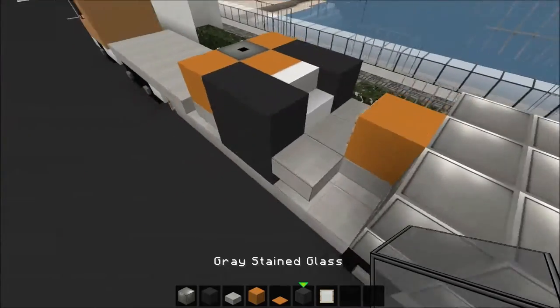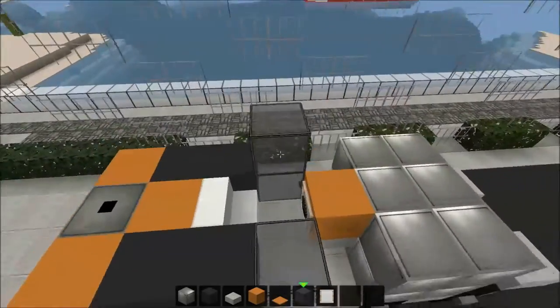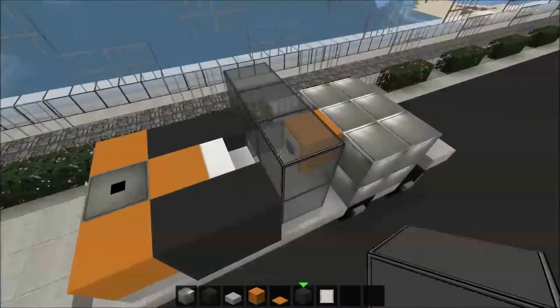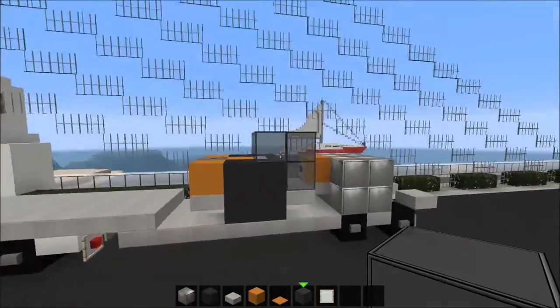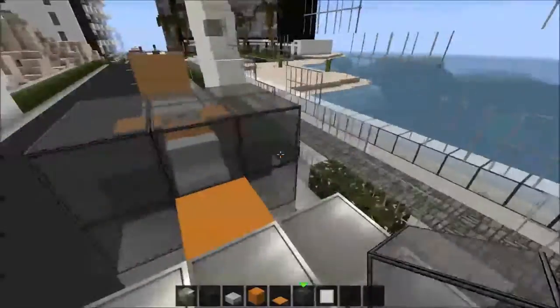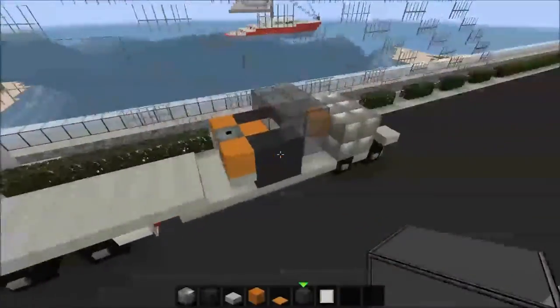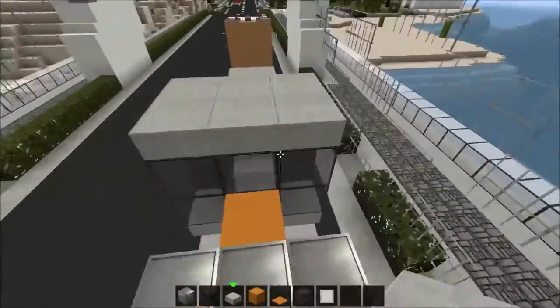Now for the glass: place glass right here on both sides, take it up by one like so, across there and one back only, like so. You get this shape here.